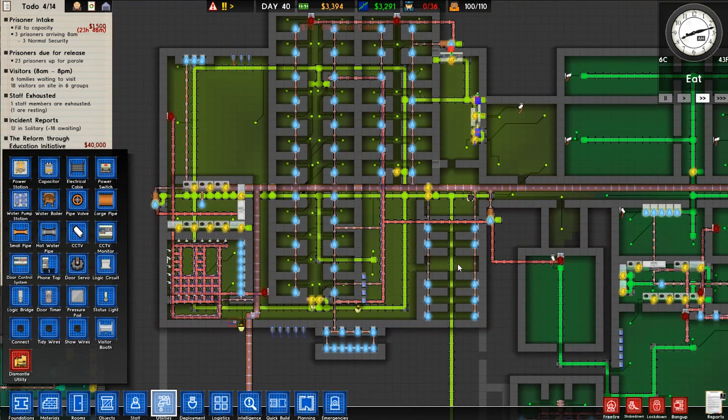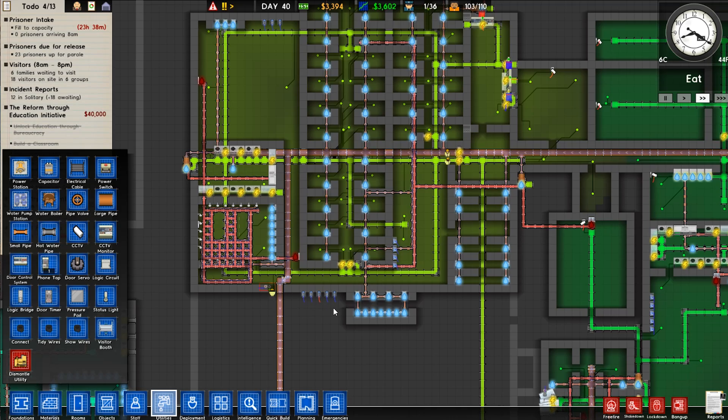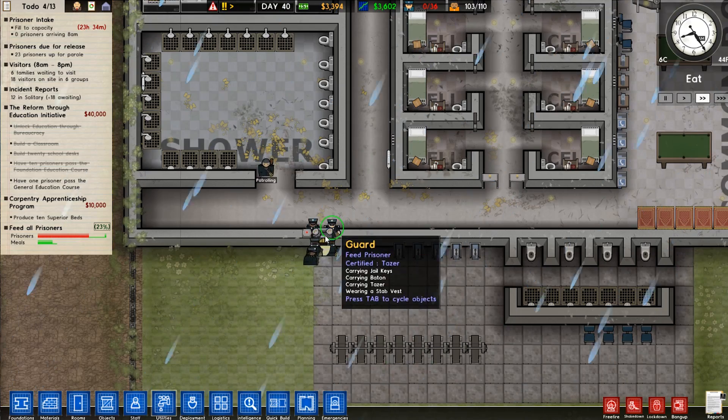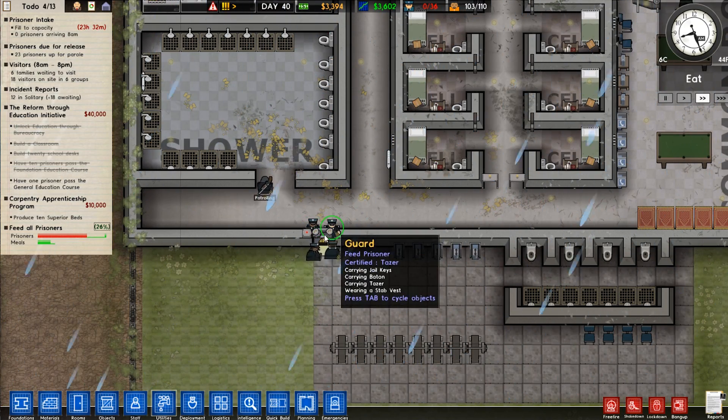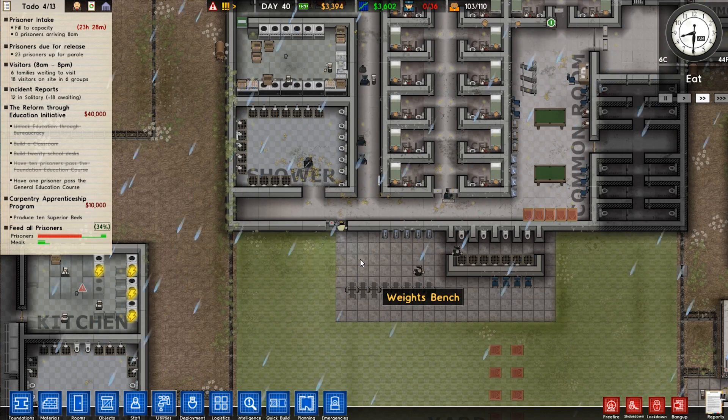Oh, look at this — the phones are all being tapped. Did you see that? It went red, red, red. That's so cool. What's happening here? Nobody can get in. These remote doors are awful, holy crap. They're causing a huge traffic jam.